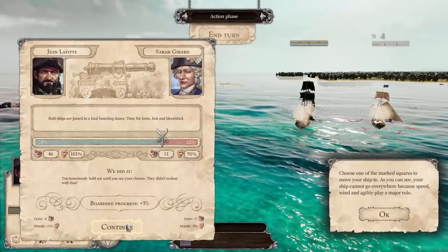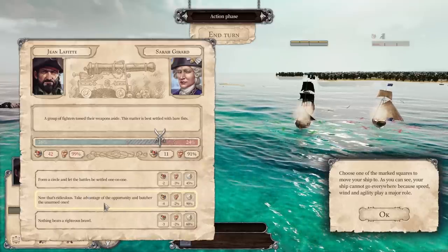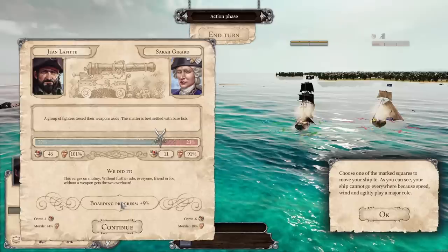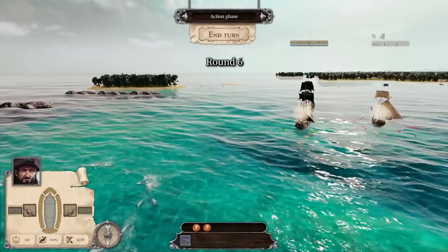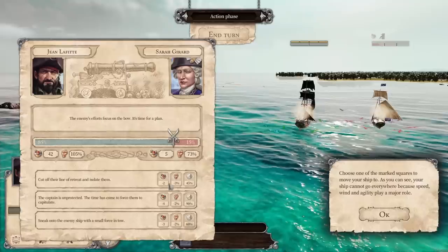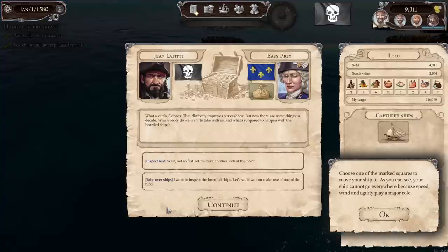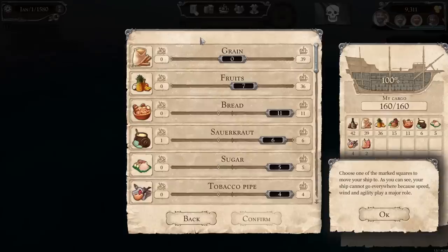That was a good move — let's continue boarding. Let's take advantage of the opportunity. Form a circle and let battles be settled one-on-one. We have to go all in. One more push should do it. The enemy's efforts focus on the bow — let's tell the captain to surrender. Very good. Let's inspect the loot.